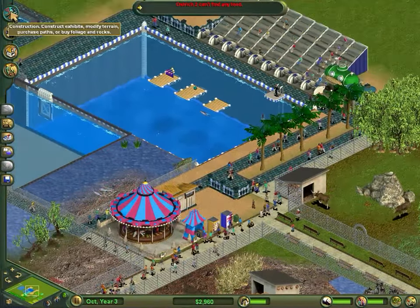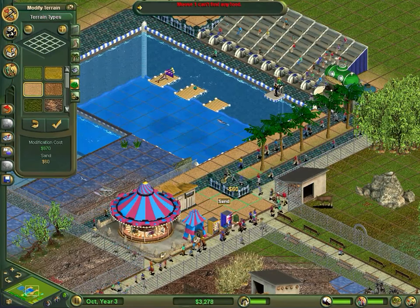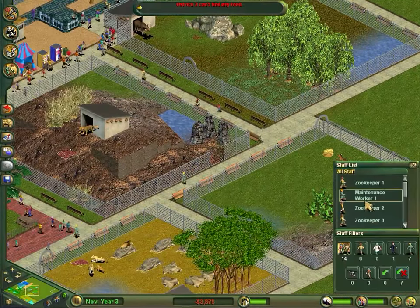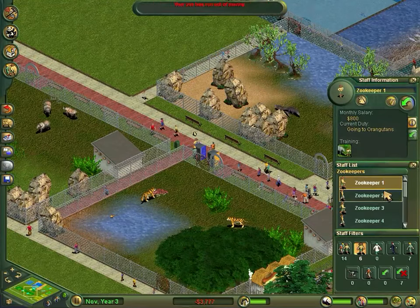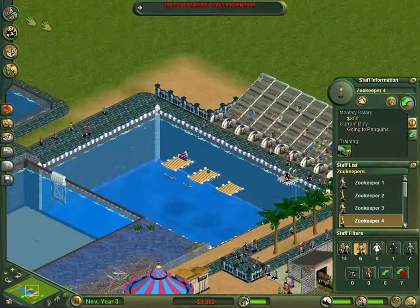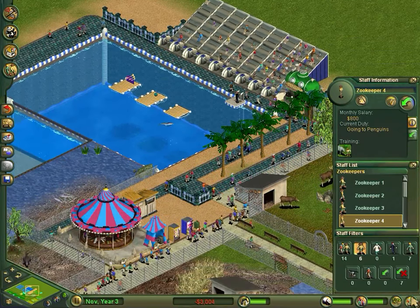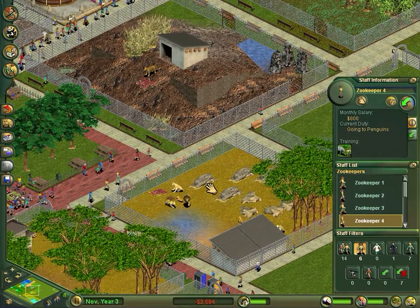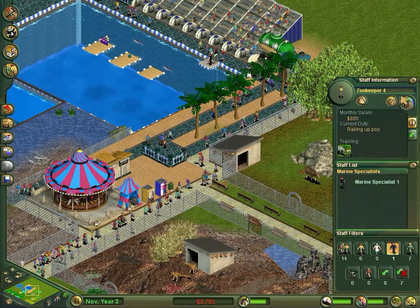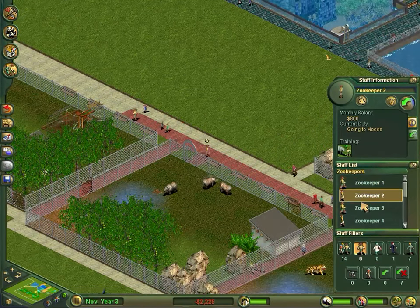I'm not too sure what I really want to do with the zoo in this episode. We've been having a few complaints about animals not being able to find food and stuff. I don't know if I can really address that because the zookeepers cost a ridiculous amount to employ each month - we've got six of them at the moment. The zoo has no money, we've lost money again. I can keep hiring zookeepers but we won't have enough money, and I need the zookeepers for the animals. There must be a way we can get more money.